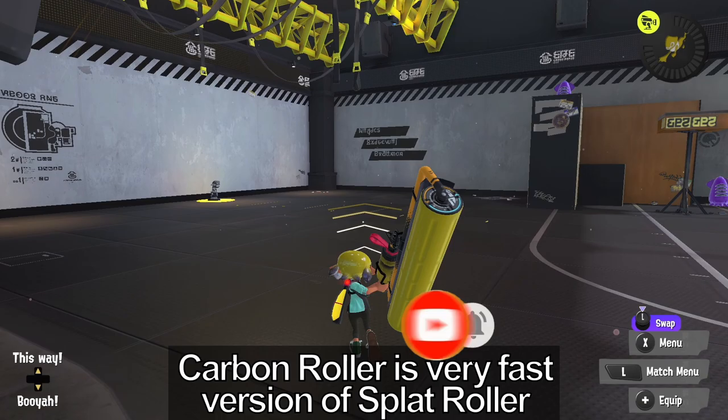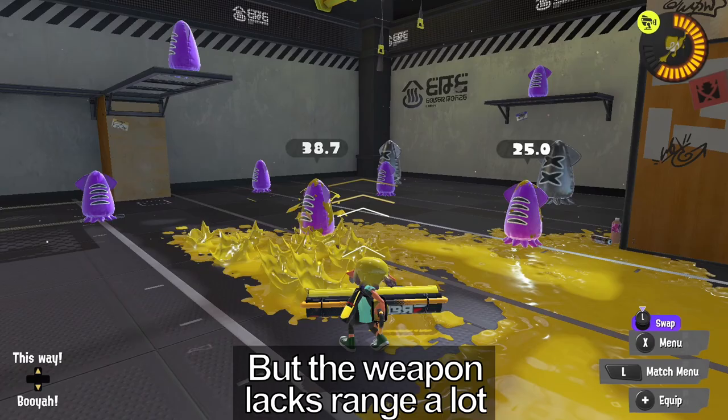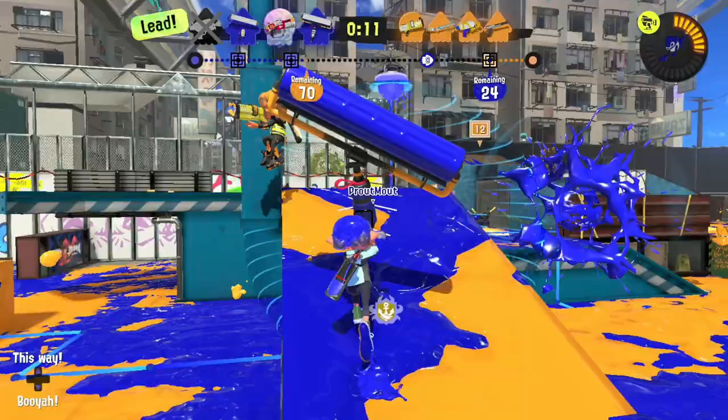Carbon Roller is a light version of Splat Roller. It has fast swings horizontally and vertically. Running speed is also very fast while rolling, but the weapon doesn't have any range. You are forced to get very close to any opponent to secure a kill.